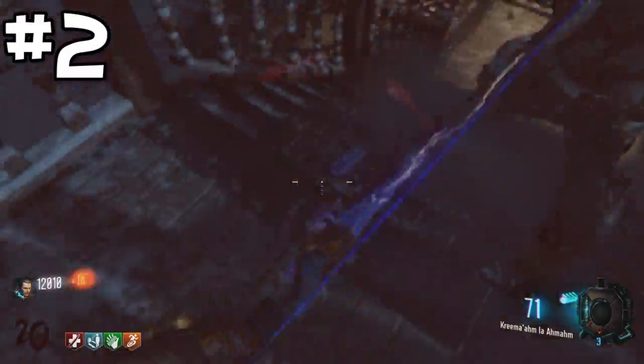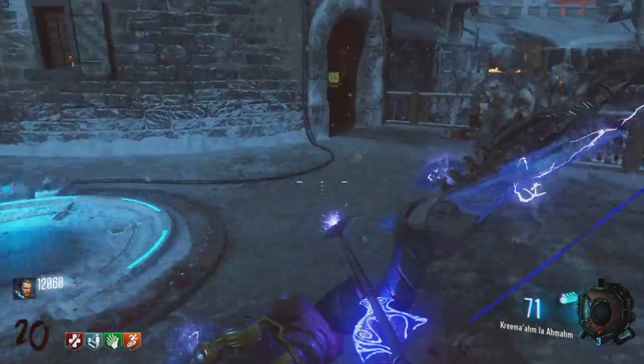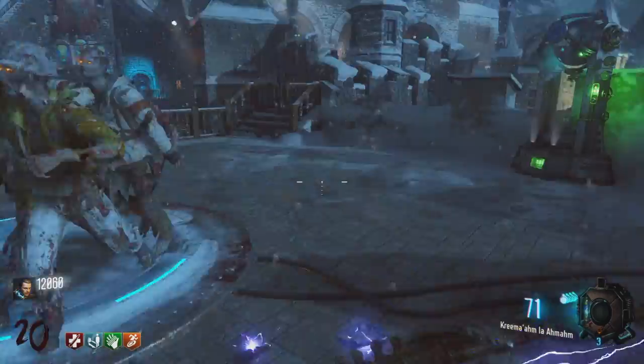Coming in at our number 2 spot, we've got a weapon from one of my favorite maps, Der Eisendrache. And this has got to be the Stormbow. The Stormbow is by far the best bow — it's so good. You can camp, you can train. Look, where am I even training right now? I don't even know, but I've got the Stormbow, so I can do whatever I want.